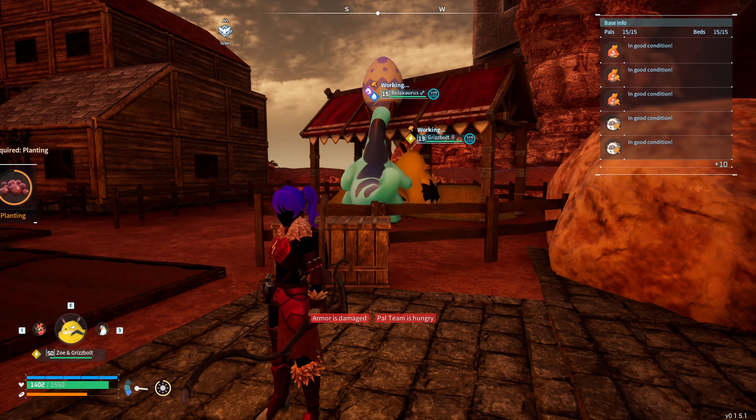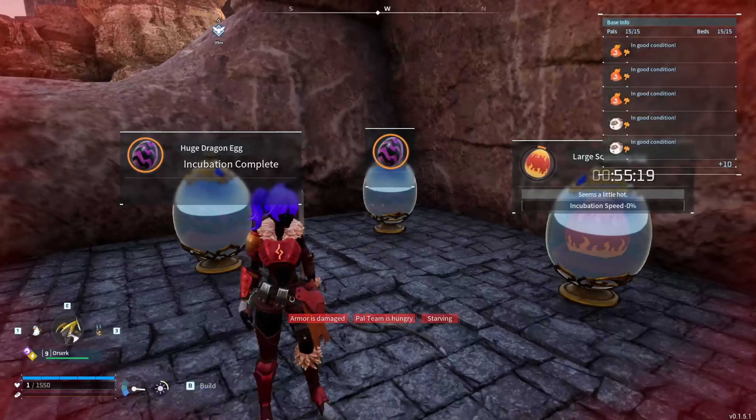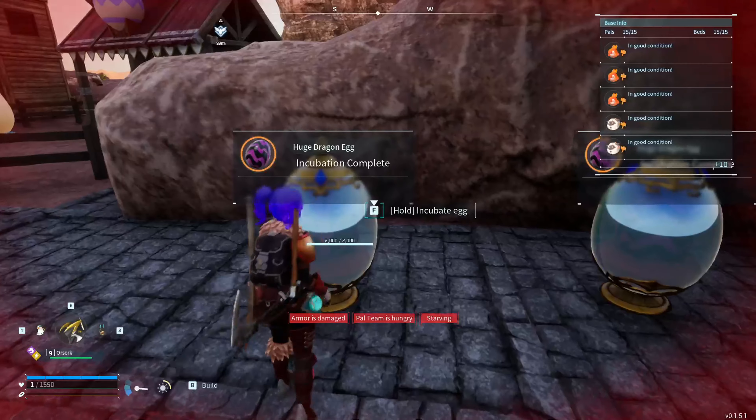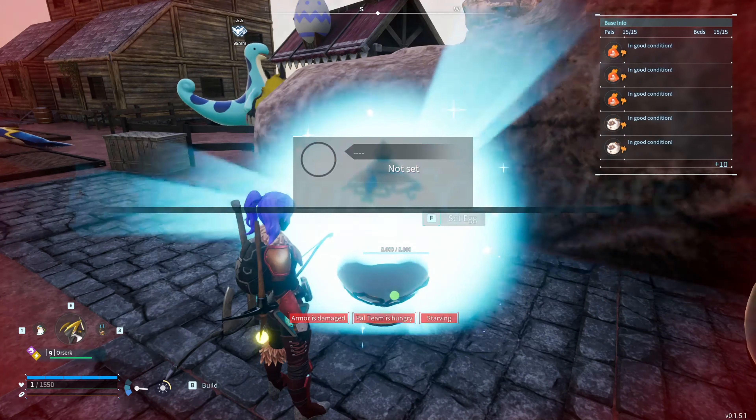Now, what you're going to want to do is bounce back to your base, to wherever your ranch is, and throw them both right in the ranch. Don't forget to add your cake to the bot. Wait a little bit, collect your eggs, and then throw them in the incubator.